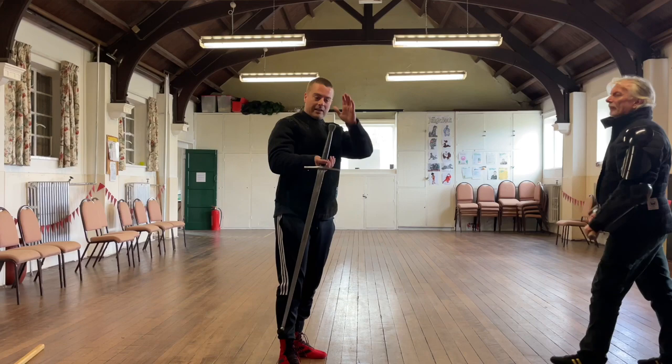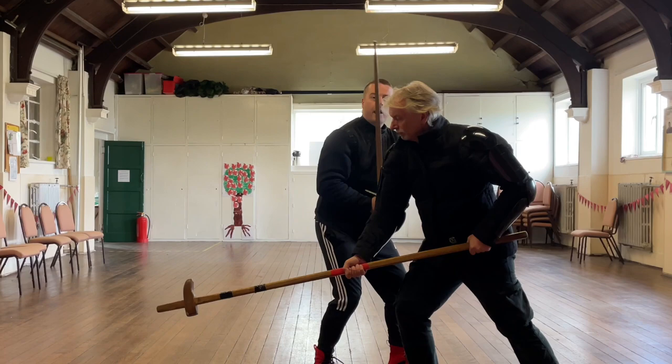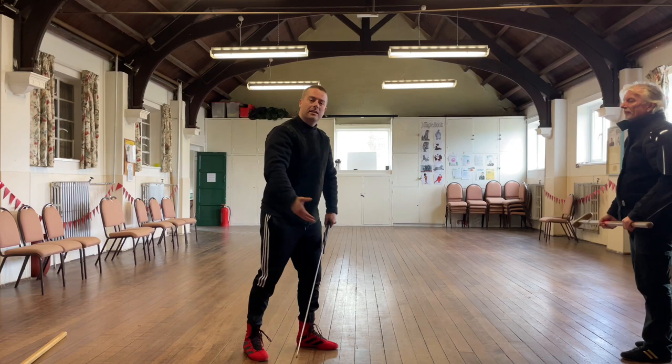So that's sword versus poleaxe — we come in nice and quick, push, push, over we go. And he's got a lot of weight on the end of that thing, so it's a little bit easier for me to get offline. It's actually a little bit easier to do this against the poleaxe than it is against a sword.